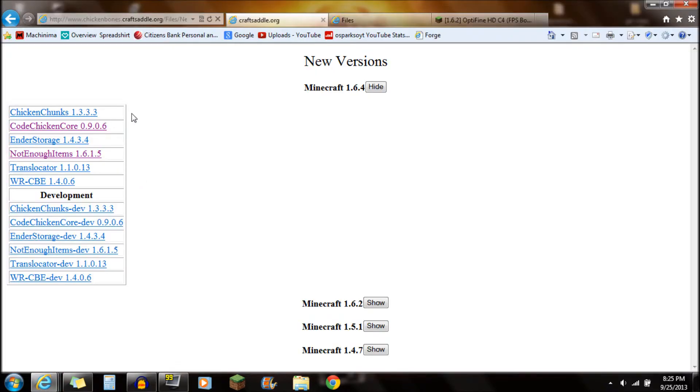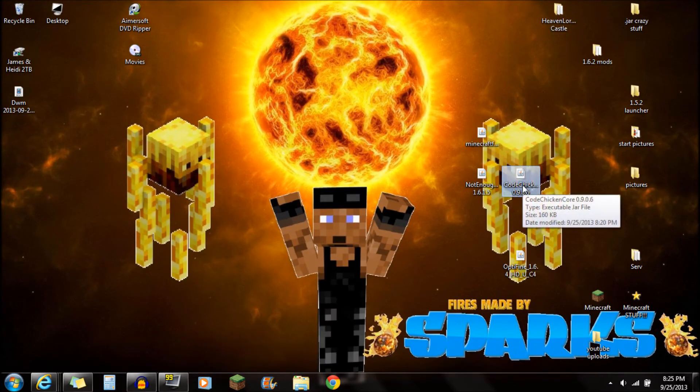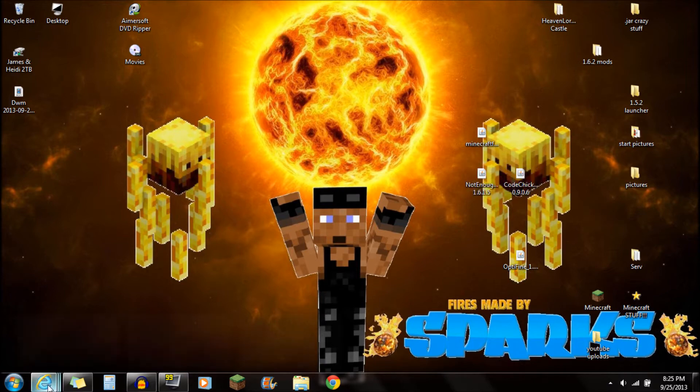The next thing you actually need to download from this webpage is the CodeChicken Core, which is required for this mod. Download that and save it onto your desktop — it should look just like that: Minecraft CodeChicken Core. Both of those things are needed from that webpage.